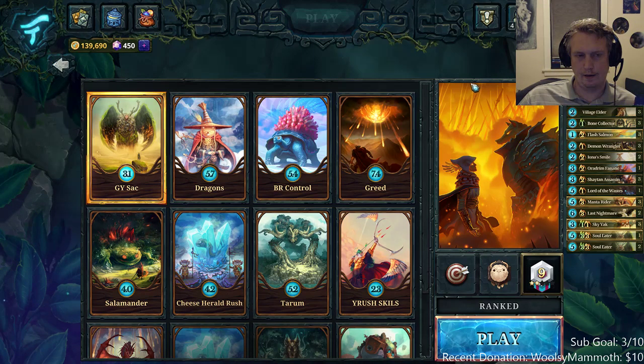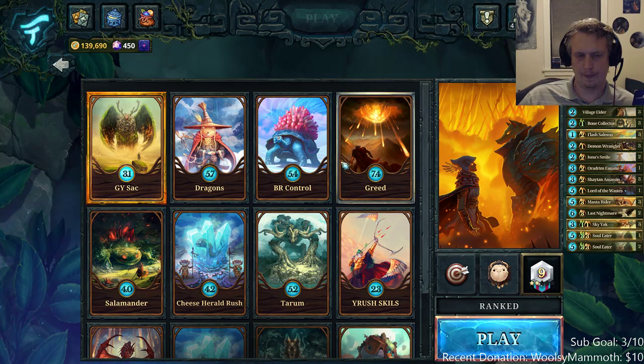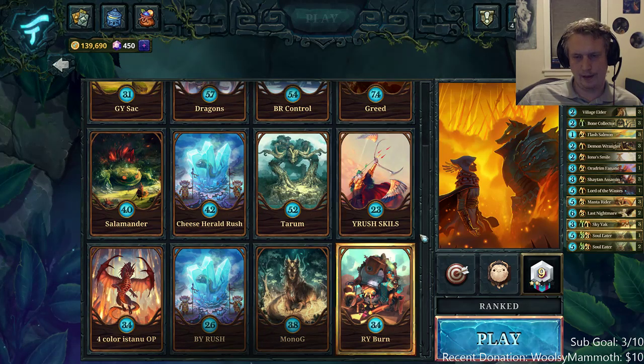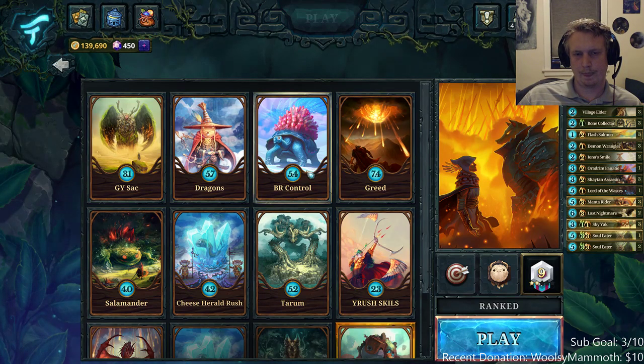It's also a really good yellow rush counter — one of the best besides big green taunt creatures. Any deck that has all these little tokens that can block face is really good against yellow rush. So I'd say yellow rush is most consistent on ladder, and blue-red control is consistent enough to get you to god.